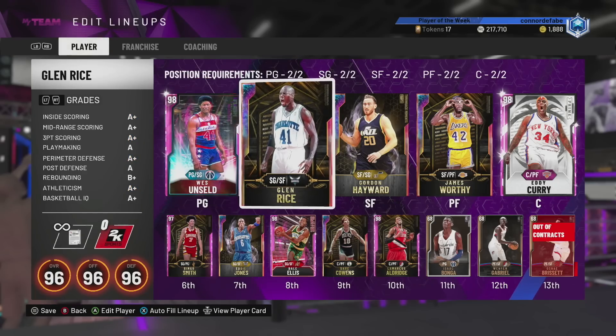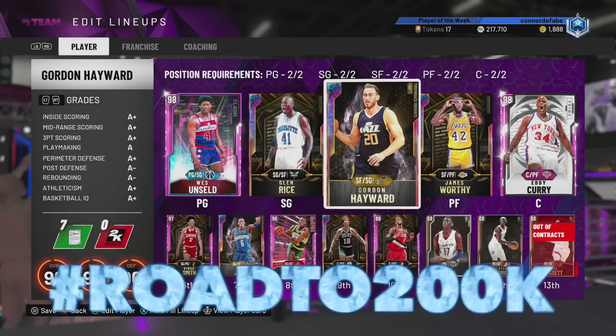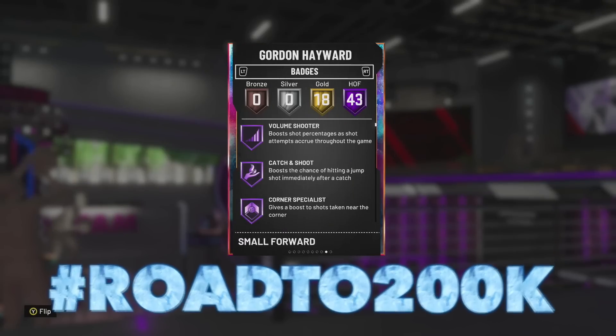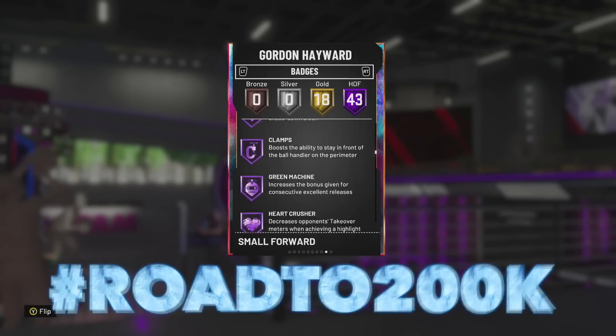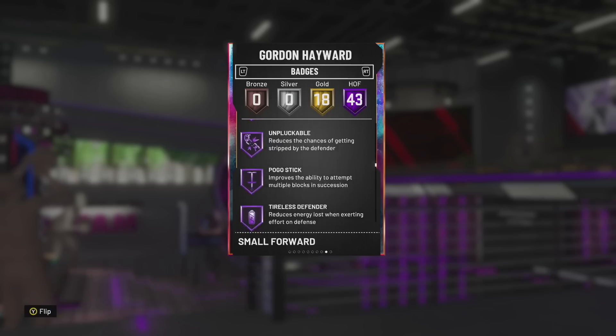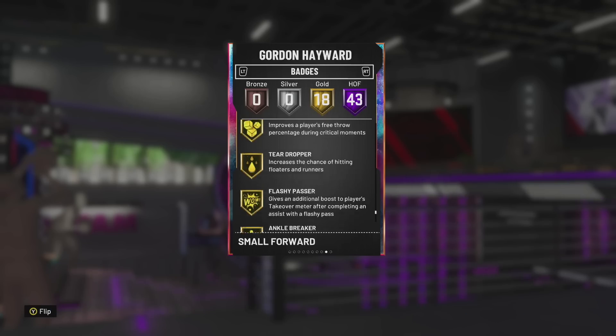What is going on guys, DBG here. In this video we are going to be doing a gameplay with the new Gordon Hayward opal card. They actually did it — CD is 43 instead of 44. They took off Steady. I've never been happier for 2K taking away a badge from a card.